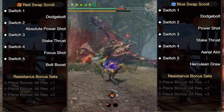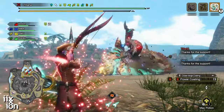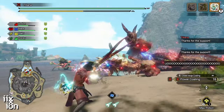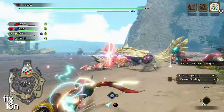I'll typically start on the red scroll and use Absolute Power Shot until I get the first KO. For afflicted monsters, this takes a bit of time, and a second KO is probably not going to happen from arrows alone. This is where the Thunder Beetle comes in — I use it after the first KO because the second KO is much harder to get from just arrows.